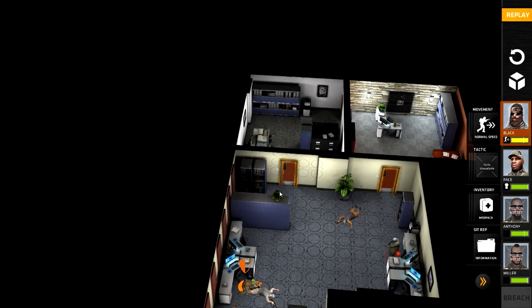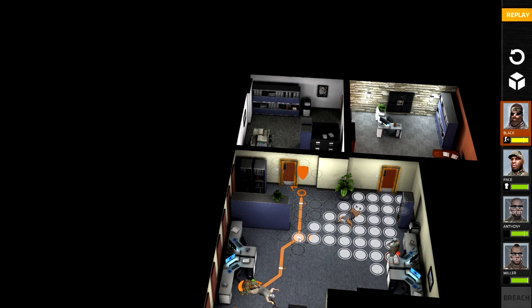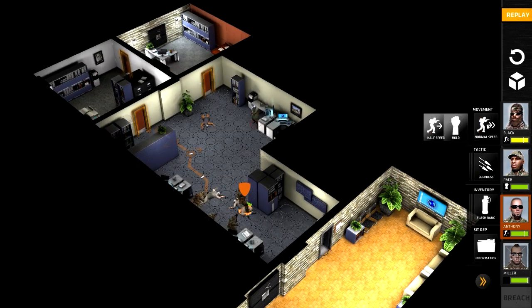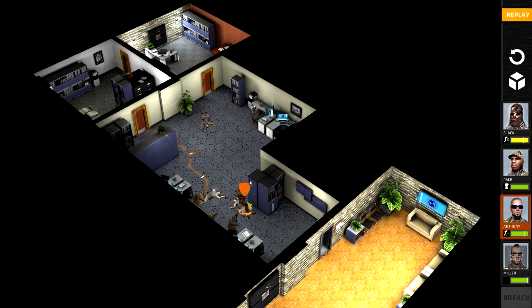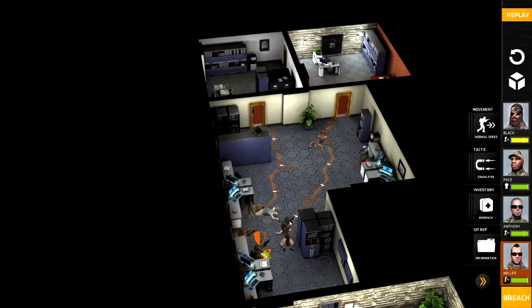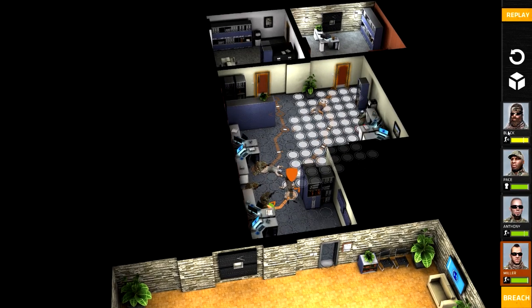This guy is actually going to end up on this corner here, facing this door. When he gets here he's going to look into there. Anthony is going to move up to this door here, facing that way, and glance back and forth. Miller is going to move onto this spot here. I think we're ready, let's go.